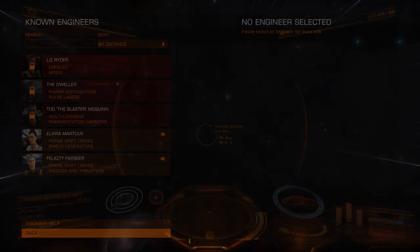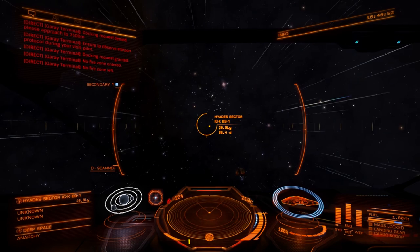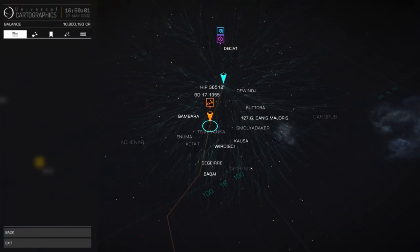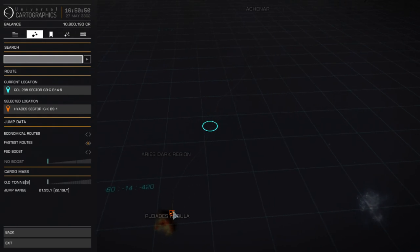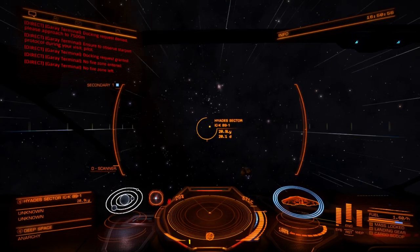The problem is getting this meta alloy. I've looked online to find out where meta alloys can be found, and going back to the galaxy map, we're quite a few jumps away from where we need to be. The meta alloys are all the way in the Pleiades Nebula, around the star Merope - which is one of the Pleiades - and the Maya system, which apparently was part of a community event a while back.